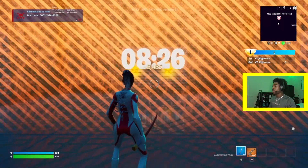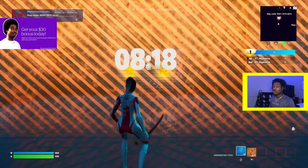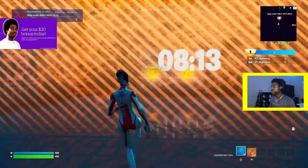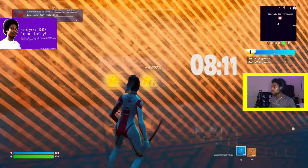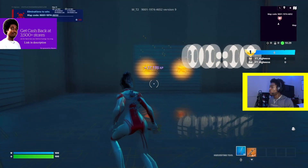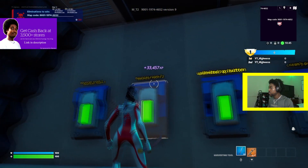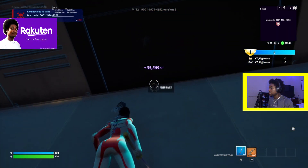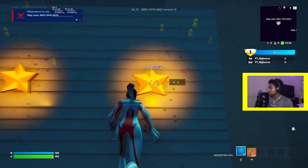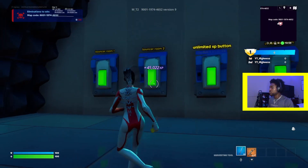Then it's going to take you to this room. In the last video, you could just run over there and press the button, but now you have to wait eight minutes in order for this barrier to go down and you'll get the XP stars. The timer ran out and the barrier is down. Now we can go over to the stars — you just keep pressing it. Then you can go back on to Bouncer Room 2 again and press the same button, go over to the other, and just keep pressing it. It'll give you a bunch of XP and it'll send you back.